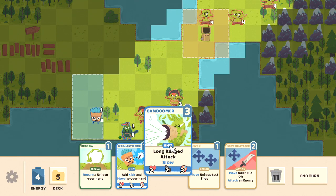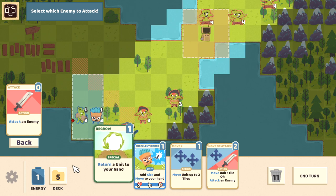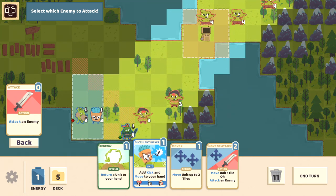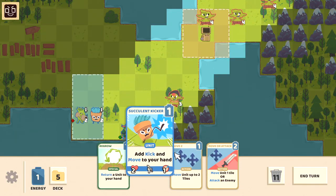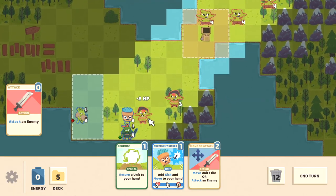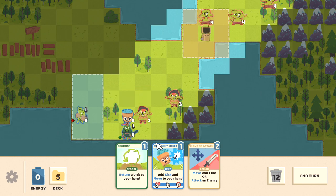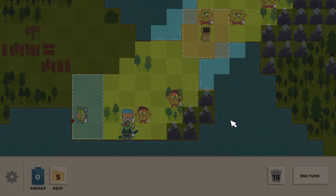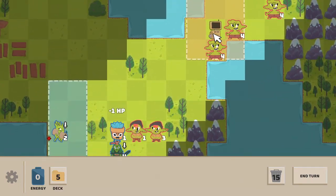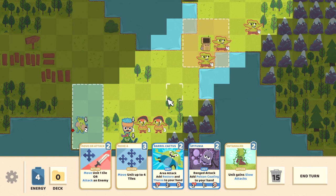We got the Bam Boomer on the field — we had to. Bam Boomer attacks for three out. Apparently I can also return a unit to my hand. Wait, he hit for two? Since when? Maybe the enemy has bad defense. I wonder if that thing buffs him — like an area of control. Oh, maybe if I grab it I can deploy units up there. I bet it's a unit deployer that gives us a new deployment zone. We are not getting a lot of movement cards right now.